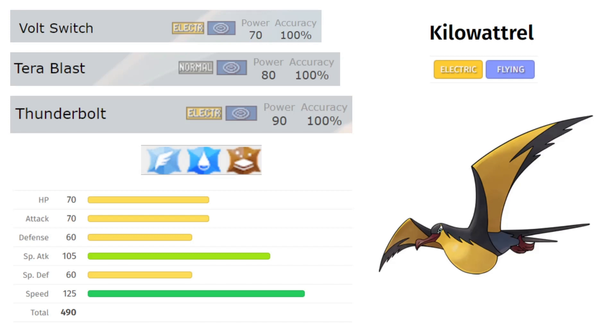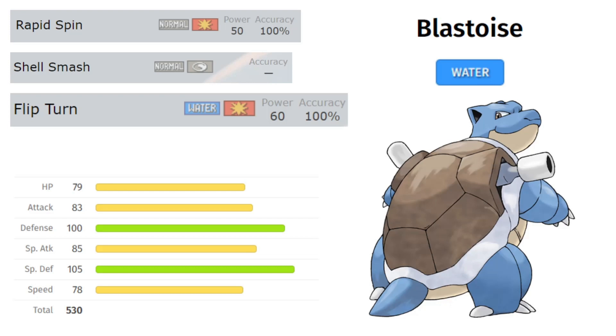My next mon I wanted before the draft, before I even knew my pick — I was going to draft this mon no matter what if it fell to me in the proper position, and it did. Blastoise. Blastoise gives me a Rapid Spinner, so another Hazard Remover outside of Galarian Weezing. It gives me Shell Smash, Momentum, and Flip Turn. I can run it offensively or defensively, special or physical — it gets Earthquake, Wave Crash, Dark Pulse, Dragon Pulse, Flash Cannon, Surf, and Water Spout if I run Scarf. This is maybe the most underrated mon in the draft. I drafted it once before in a Nat Dex draft and it was my Kill Leader. It clicks Shell Smash and does damage — absolutely ridiculous.